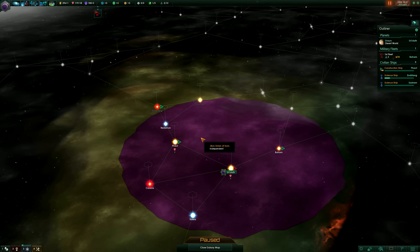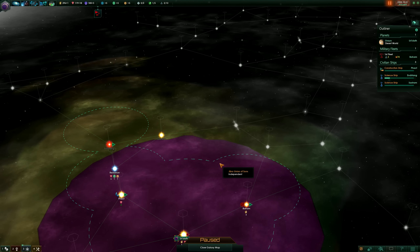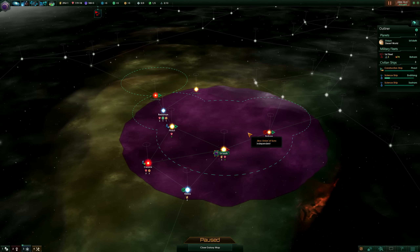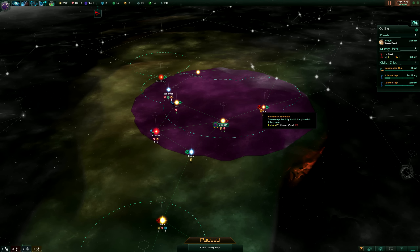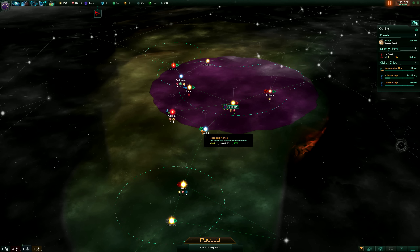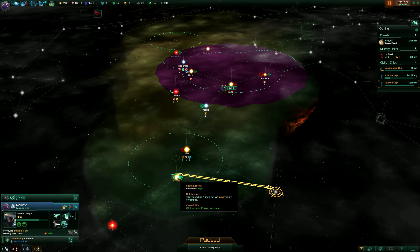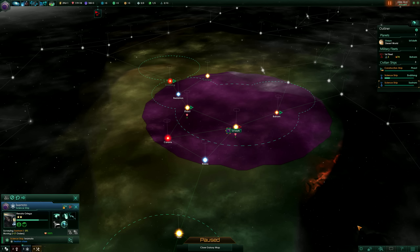Furthermore you can see the sensor range of your ships — a Mickey Mouse-like green outline — and within that sensor range you can detect enemies or allies flying around. You can also see anomalies and planets. For example, here is an ocean world which I can't inhabit because my species prefers desert worlds. You can also see potentially habitable planets — this science ship is in a system with one tropical world and one arid world that I haven't surveyed yet.